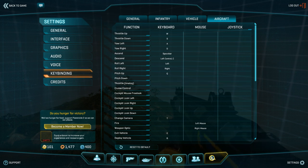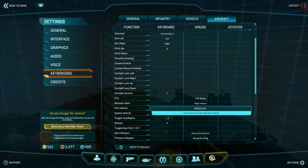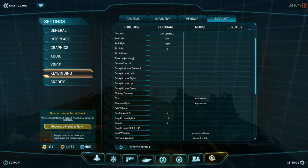Let's talk rebinds. Enter the settings menu, click keybinding, and scroll over to aircraft. The first thing we're going to look at is the exit vehicle option. If you've already spent any time in an ESF, you may have already rebound this, because having an eject button — which makes you fall to the ground and die — in between the go forward and the reload button is not very good for longevity. So the absolute first thing we're going to do is clear this key and rebind it to something far away from WASD. I personally bind it to comma; some people bind it to tilde. As long as it's far away from WASD, it works.